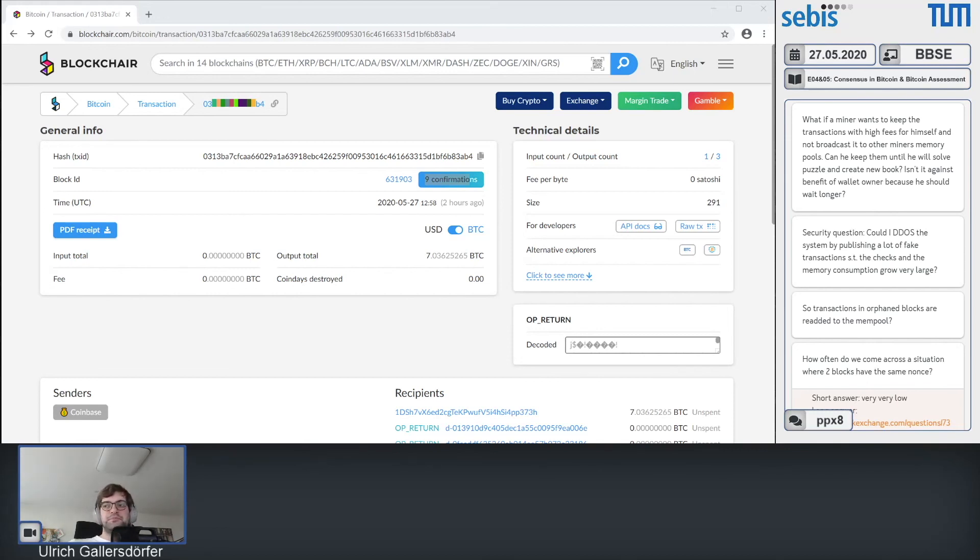Other parameters include network activity, previous experiences, and your own business model. If someone is standing in your store paying with Bitcoin, you may not want to wait 60 minutes for six confirmations. The main two factors remain network majority and payment amount; secondary factors include counterparty identification and business-specific parameters.